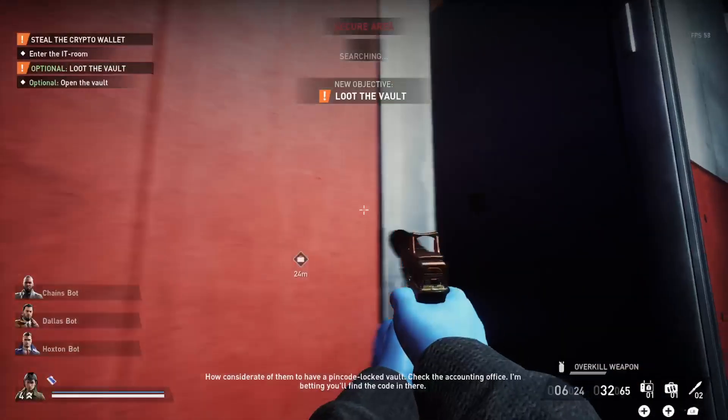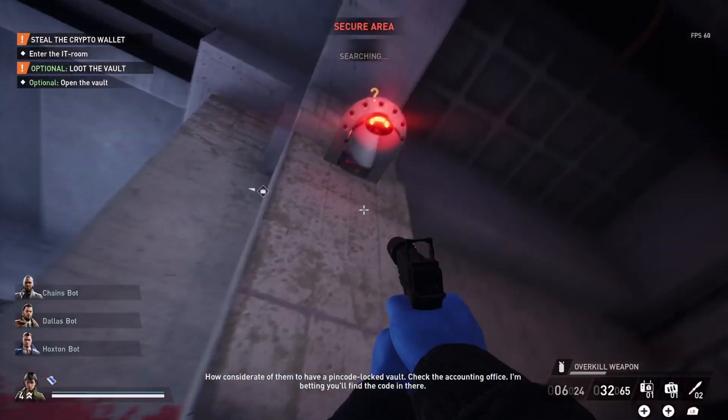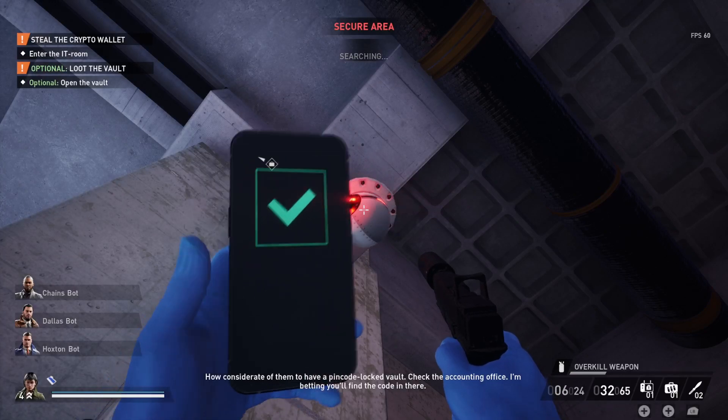How considerate of them to have a PIN code locked vault. Check the accounting office — I'm betting you'll find the code in there.